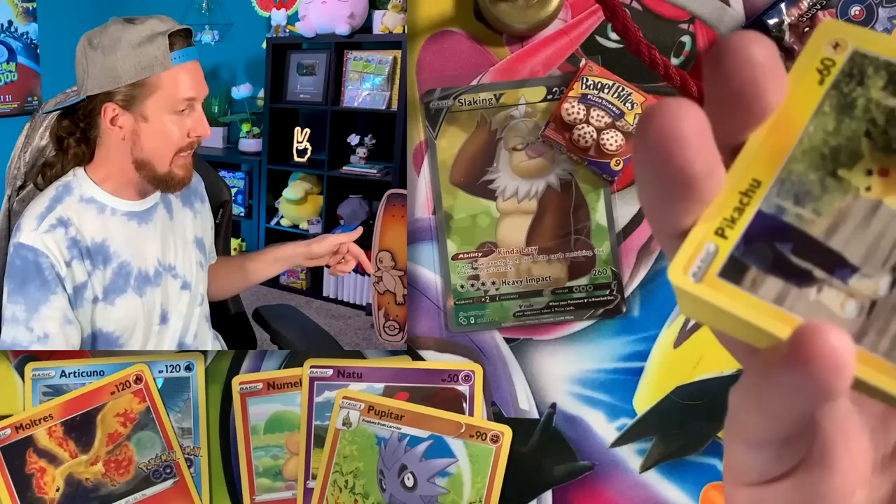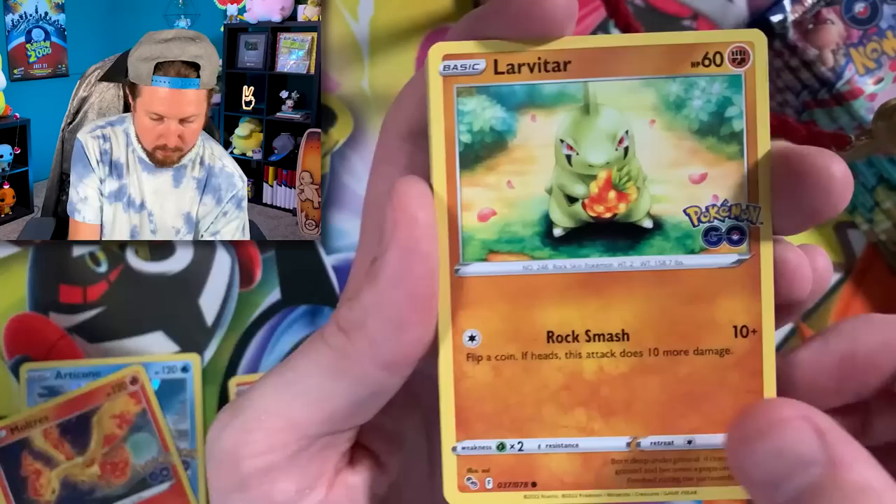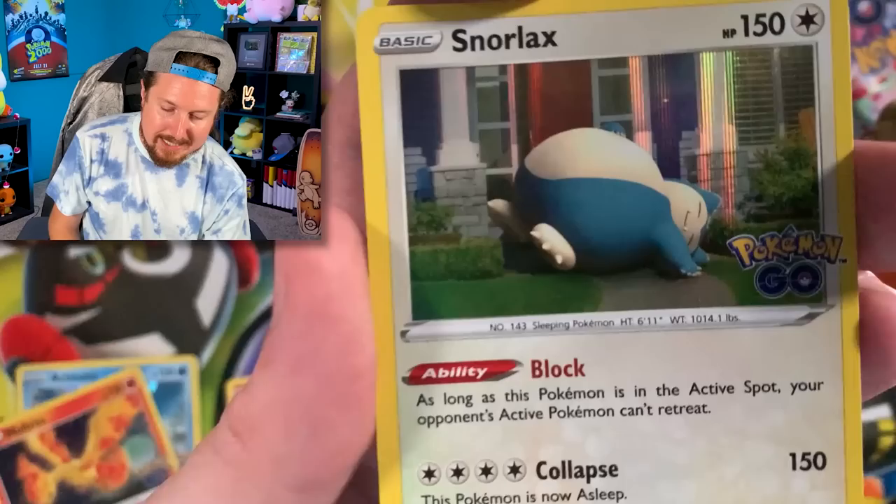The one thing that I really like about the Pokemon GO set is that you get a holo rare in every single pack, so it makes me feel like a winner every single booster pack opening. Here we go — Charmander and a Snorlax.